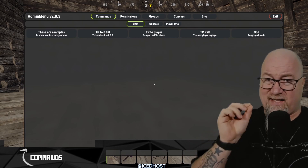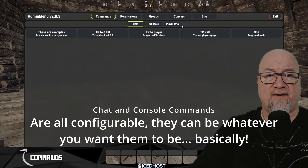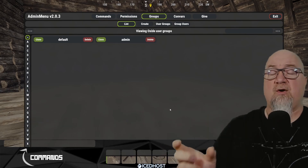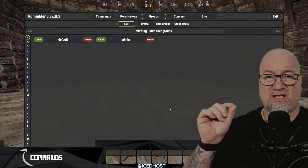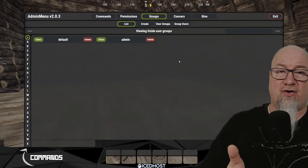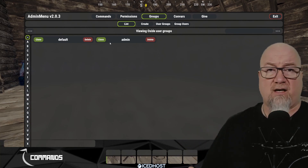Now /admin looks a little bit different. We've got access to a whole lot more information. At the top we still have access to console commands and chat commands. We can deal with permissions by individual player or by group — I highly recommend doing it by group, that's the right way. There's really no use case for granting a permission to a specific player; you should be granting permissions to groups, even if that's just the default group. In this menu we can create, edit, and delete groups.